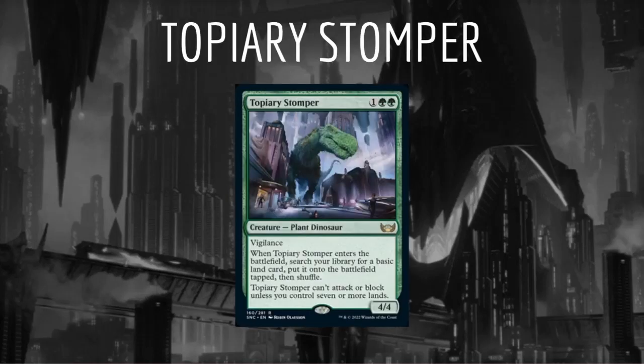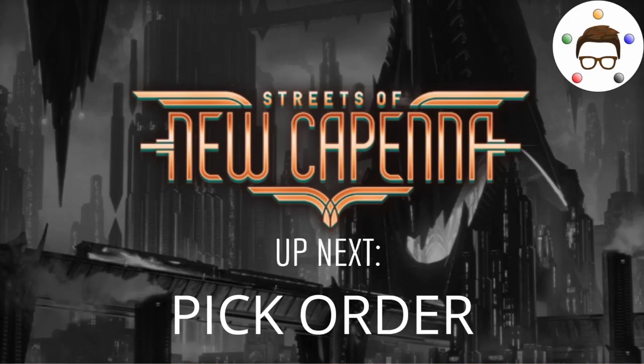Finally, Topiary Stomper is a solid mana fixer, but we must be base green to play it, so it's not a super high priority. And that concludes our video on mana fixing in Streets of New Capenna. Thank you so much for watching. Up next, I'm going to go over my general pick order for Streets of New Capenna, so we'll see you there.